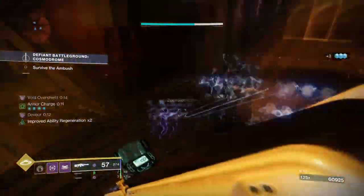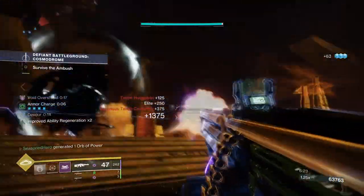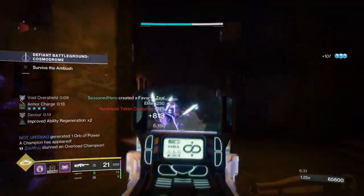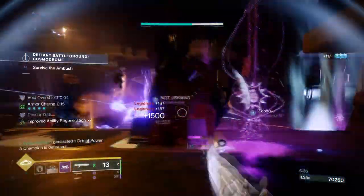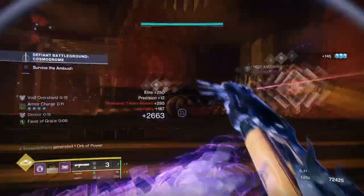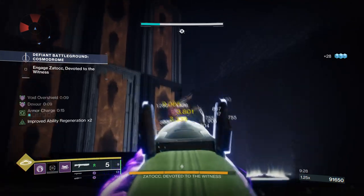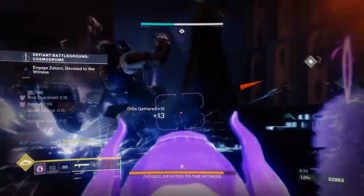Secondly, it also means you have an easier time triggering No Backup Plans on your exotic, and not only get the overshield but also that spicy 35% damage boost as well. Applying what we did last time with the following will allow us to fully lean into the run and gun shotgun loadout that most people tend to avoid because of the high-risk playstyle involved. The recent buff now gives players a reason to run whatever shotgun they have in mind while slaying enemies quite well.